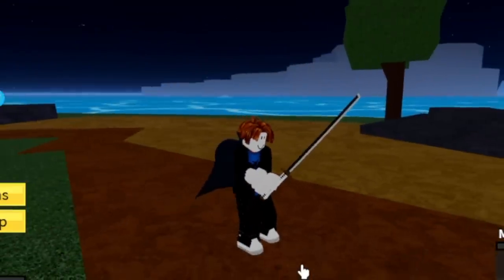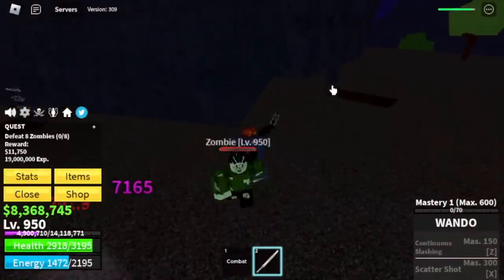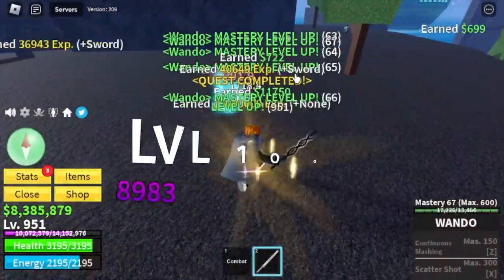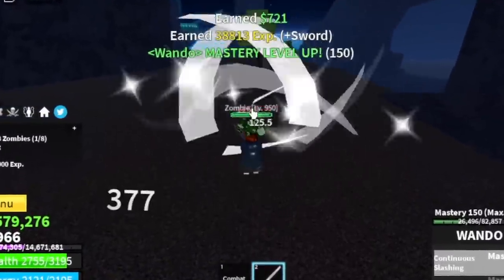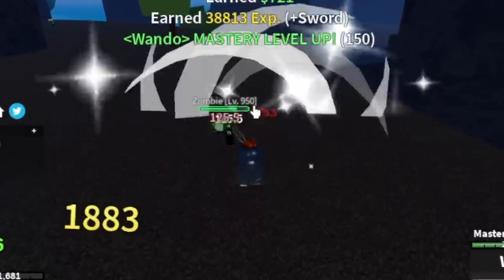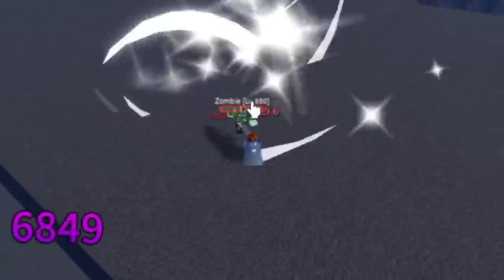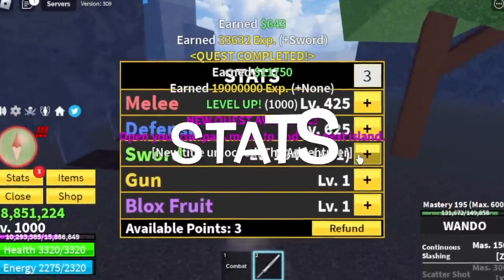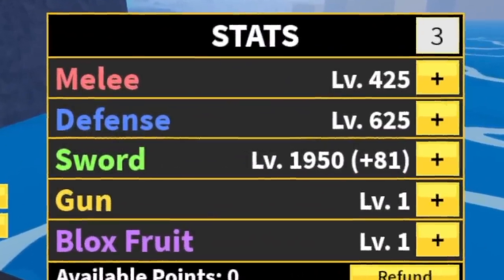At 950, we can now grind at the graveyard and defeat zombies — this is a lot easier compared to the Swan Pirates. Our goal here is 300 mastery and level 1000. We will unlock our first skill: Continuous Slash. This looks really good but the damage is not that high. At level 1000 we will leave this area. Stats: Melee 425, Defense 625, Sword 1,950.